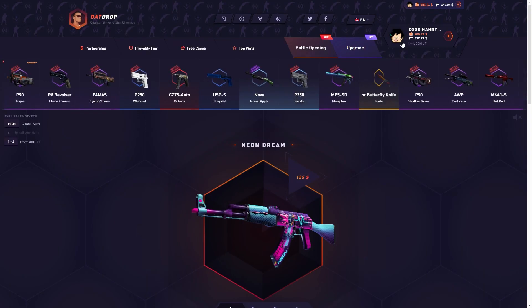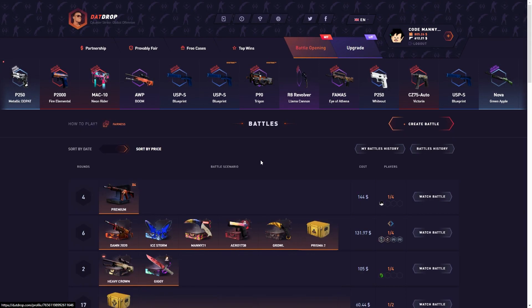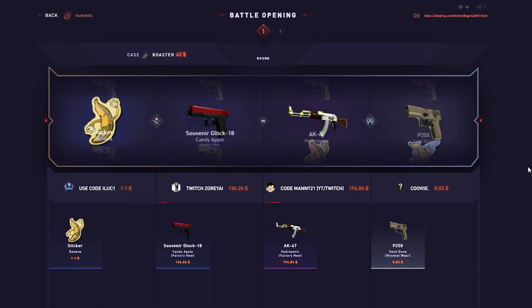That was a 90-ticket pull. Let's go man! Alright, let's try to do something in battle mode now. We got people to join — come on, anything. The sand dune — is that good? Nice, 194!